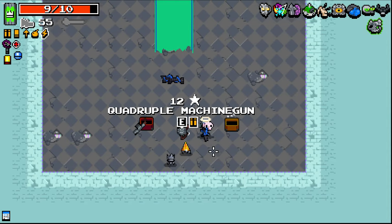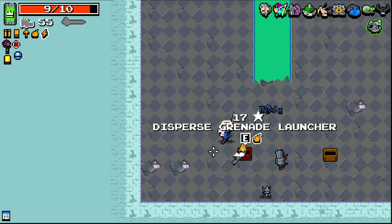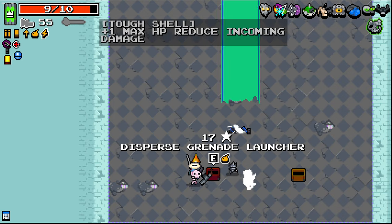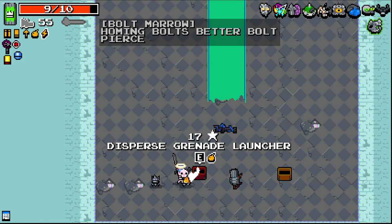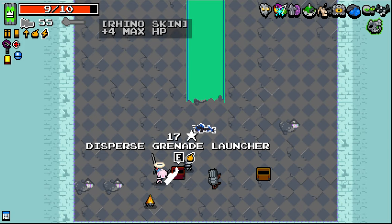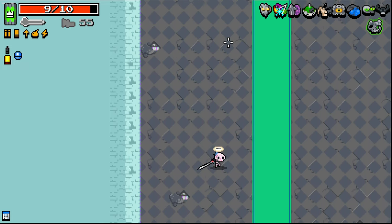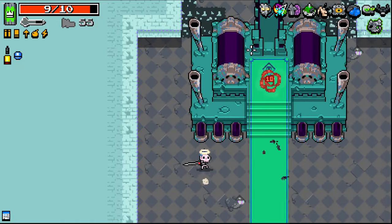Disperse grenade launch is kind of smexy. We don't have the explosion protection I don't think, so I can't really take that. Right, I guess we gotta hope this lightning thing's good, and also unfortunately fight a much harder version of the throne because I'm silly. I'm a silly goose boy.